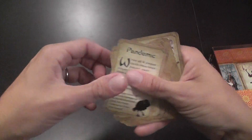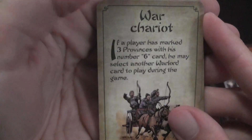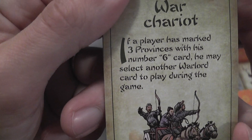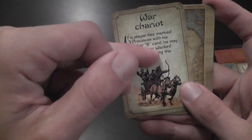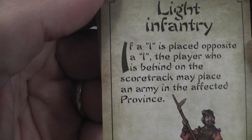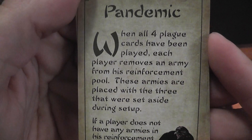There is in the rules, however, one change which is kind of important, which is in the event cards. These are event cards that may be triggered. At the beginning of the game you shuffle them, you reveal one, and that is the current possible event. When the conditions described on the event are triggered, then you implement the event. For example, if a player has marked three provinces with his number six card, he may select another warlord card to play during the game. When the condition is triggered, the player resolves the event, then you simply flip the other one, and that becomes the new event. If a one is placed opposite a one, the player who is behind on the score track may place an army in the affected province. There is a pandemic: if all play cards have been played, each player removes an army from his reinforcement pool.